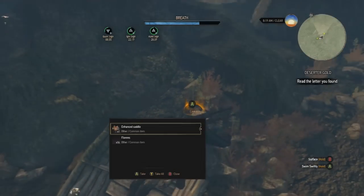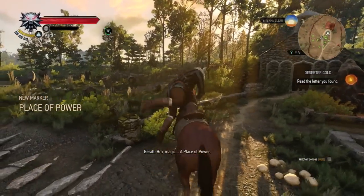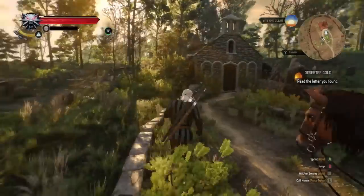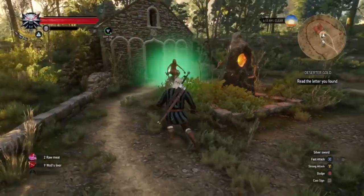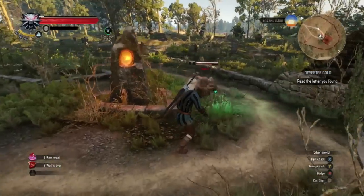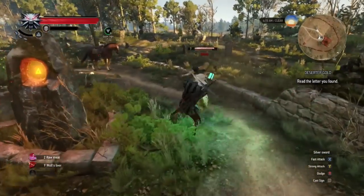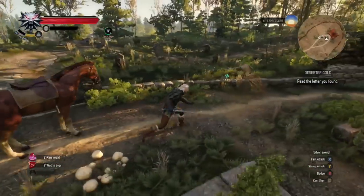Let's go over Places of Power first. These power stones give you a boost in your magical ability depending on the symbol on the stone, and they also give you an ability point to spend. Keep in mind some enemies may be guarding these places — some high powered, some weak. Either way, clear them out quickly because these power stones are extremely important to upgrade Geralt.